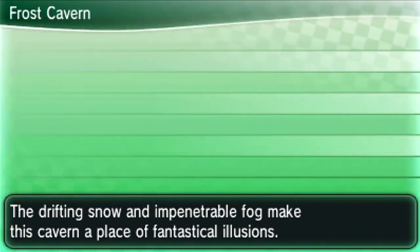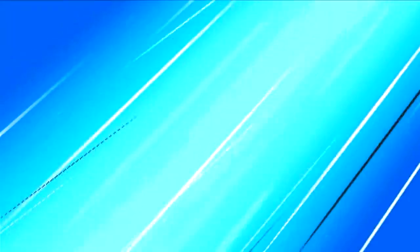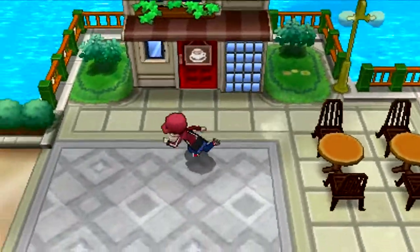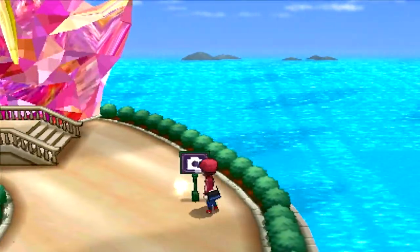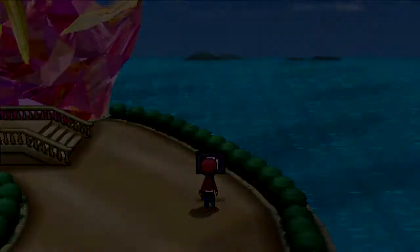The next area we need to go to is Anistar City. Let's head over to the Big Crystal. In order to get here, you need to go over into this path onto this area. We're just going to start walking instead of skating. Let's call Phil the photo guy and take the picture.